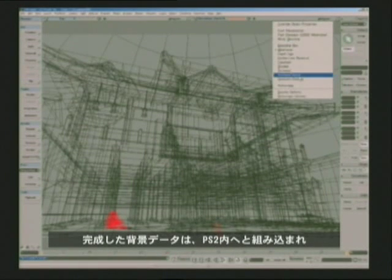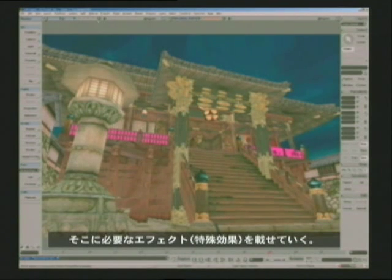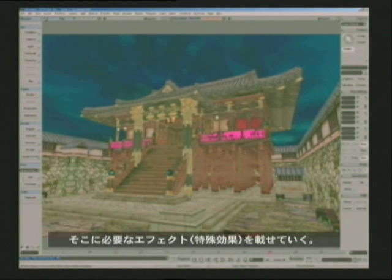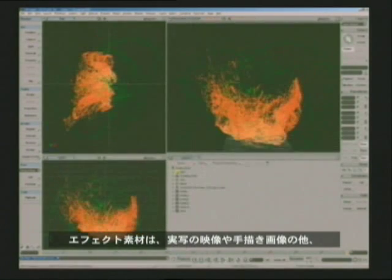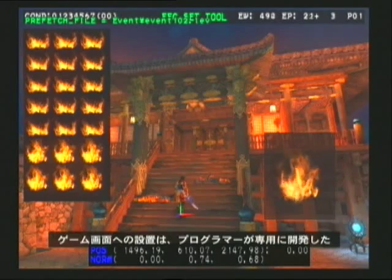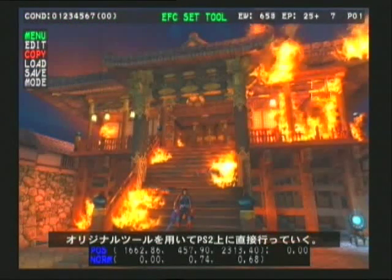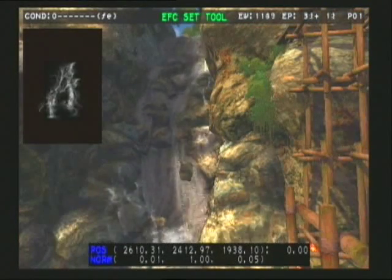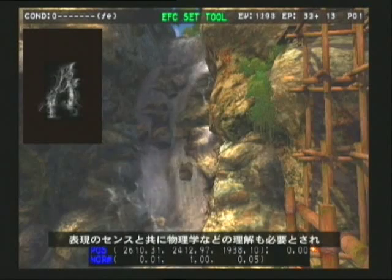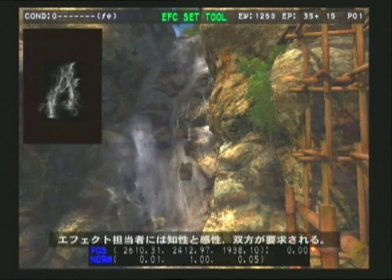Completed background models are loaded into the PlayStation 2, and the necessary special effects are layered on top. The source material for these effects may include real video footage, hand-drawn images, or images created with special CG effects. Recreating natural phenomena is a difficult task, requiring not only an artistic sense, but also an understanding of physics.